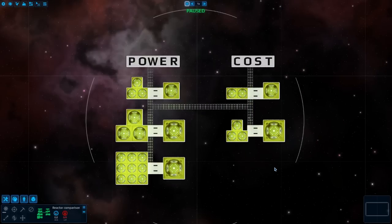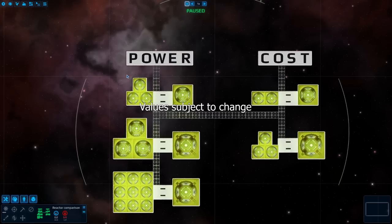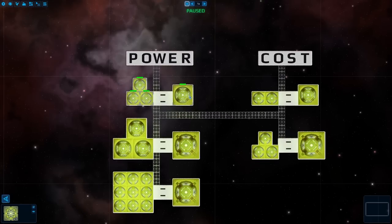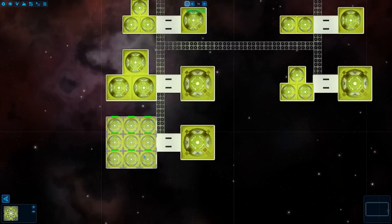The first thing I want to talk about is reactor sizes, because this is probably one of the most important pieces of information in the entire game. Here I have an example of the power and cost equivalents between all the different reactor sizes. On the power side, three small reactors produces the same amount of power as one medium reactor. Three mediums the same amount as one large. So nine small reactors produces the same amount of power as one large reactor.